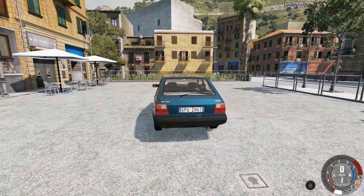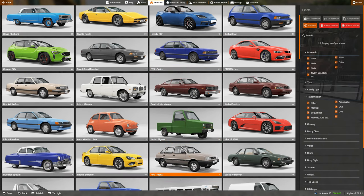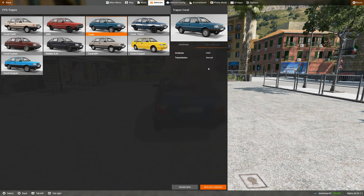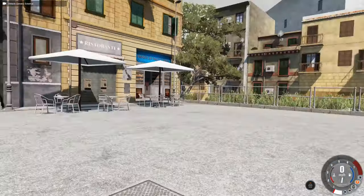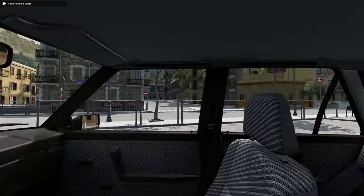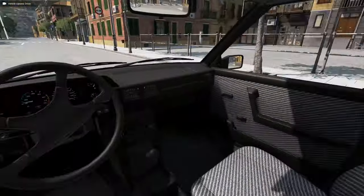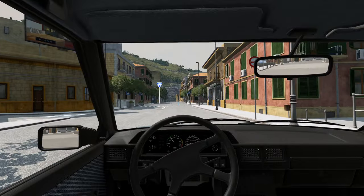This is the Coral edition. I'll show you all the different versions of this mod. This is the Coral version, excuse me. 1.6-litre engine, standard equipment. It doesn't actually say how many horsepower. But we're going to go for a drive in this retro Polish saloon car, family car. This interior has got to be one of the nicest I've seen ever. It really looks great. Anyway, let's go.